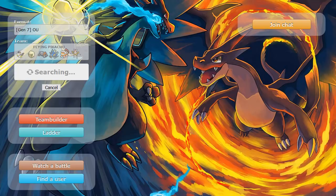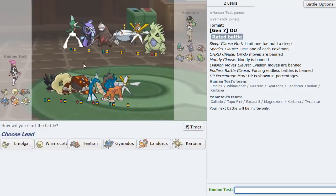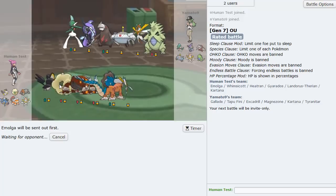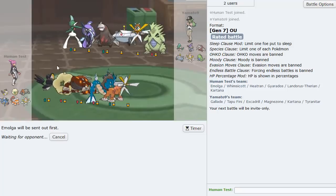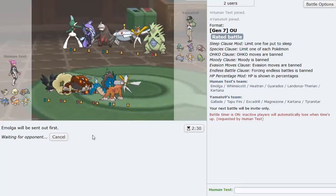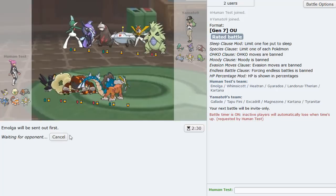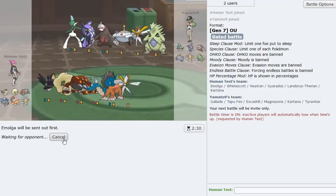That was pretty good - we got to see Emolga a bit. This time there's a Tapu Fini squad and we have to make sure he doesn't set up terrain before we can paralyze everything. This will be a tough one for Emolga because he has too many answers to it - I'm surprised he prepped for Emolga. I'll lead with it anyway; I think we can just Nuzzle something.